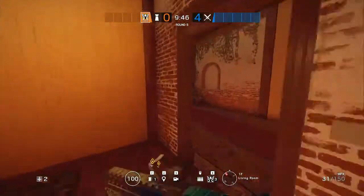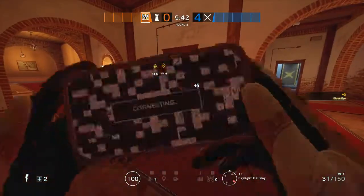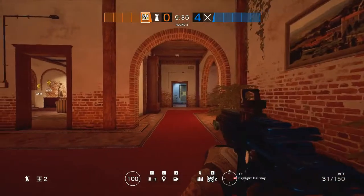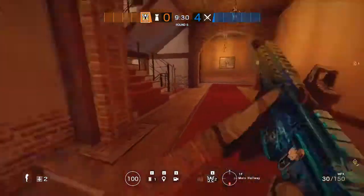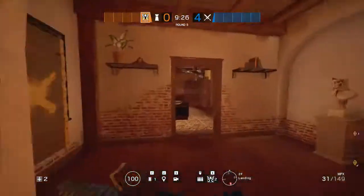Valkyrie is going to place one of her cams in this hallway here. If you hide it behind the fence, you can get some cheeky angles. This position can tell you if someone's pushing over there or in this hallway here — this hallway is the crucial part. Once she's placed one there, she can go upstairs.